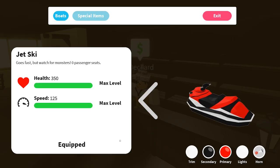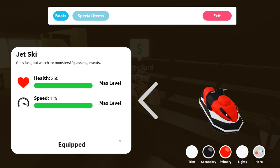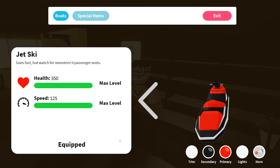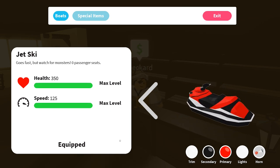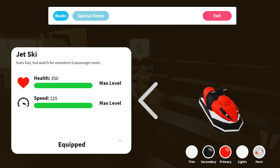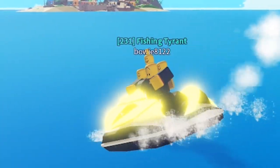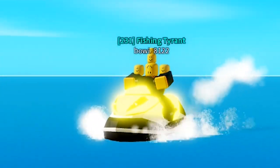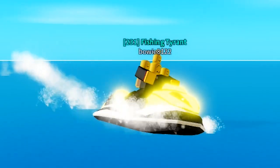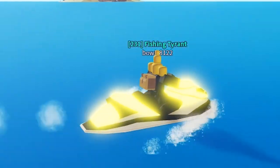Upgrading the jet ski to max level will get you 350 HP and 125 speed. The speed isn't actually that bad, but it's a shame that only you can be on the jet ski. The jet ski does look kind of nice, and because the model is so small, it looks and feels really fast, even though the land boat is actually a lot faster.